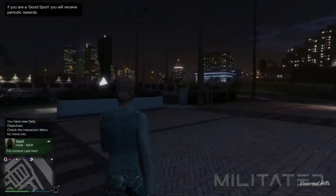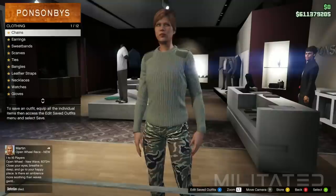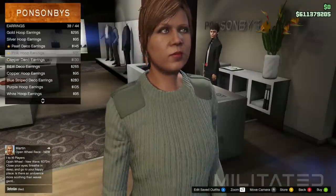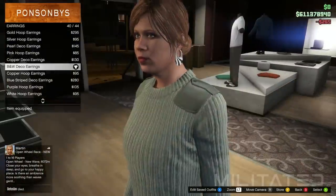When we do eventually arrive at the clothing store we're going to head over to the accessory section. From here we're going to go into the earrings category and go down to the bottom of the list. From here we're going to purchase the B&W Deco earrings — please do not forget these.